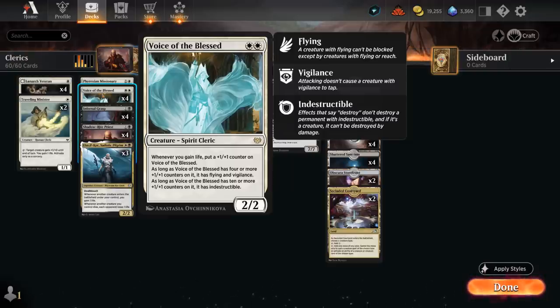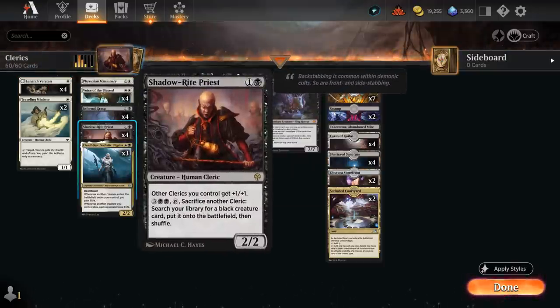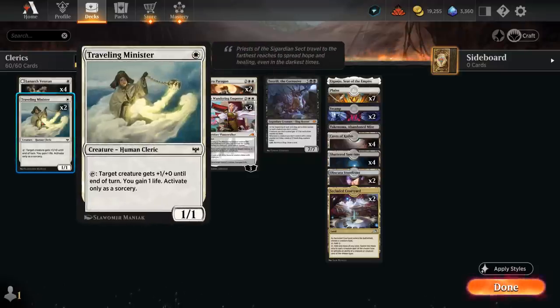We've got a ton of ways to gain life, starting at one mana with Lunark Veteran — a 1-1 that gains one life whenever another creature enters under our control. It can also be disturbed out of the graveyard, and even the disturbed version is still a cleric that we can sacrifice to our Shadow Ride Priest.